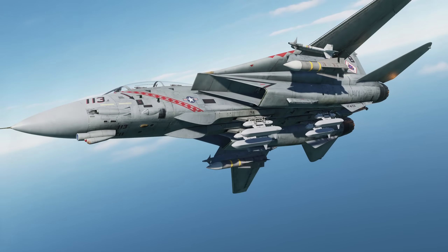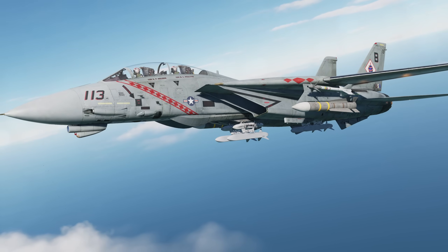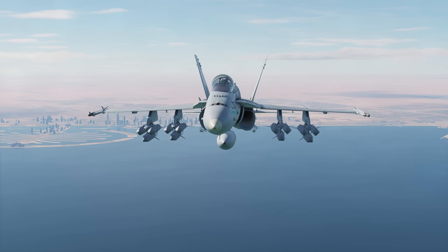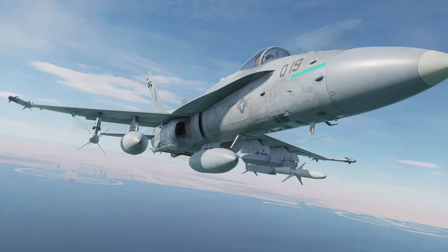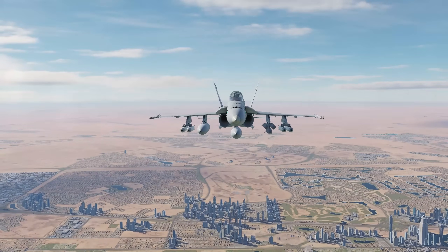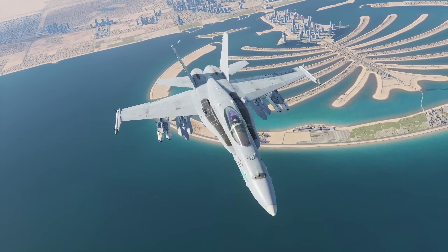Tomcats can also carry TALDs, and of course would be able to eke out just a little bit of extra performance and range, but the Tomcat can only carry 4, versus the Hornet which can carry 3 per station — up to 12 if you went all in. My personal favourite loadout is the double ugly with 3 TALDs and 2 HARMs or Harpoons, and for DEAD work between 3 and 6 TALDs and 4 bombs when working with other aircraft carrying HARMs.